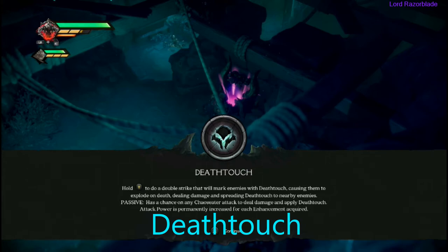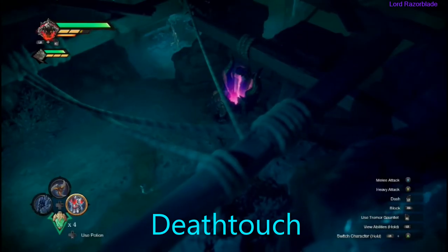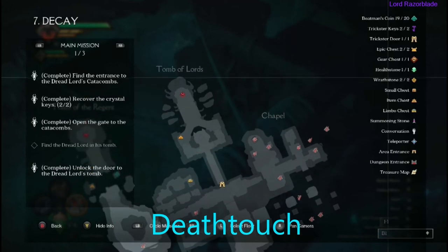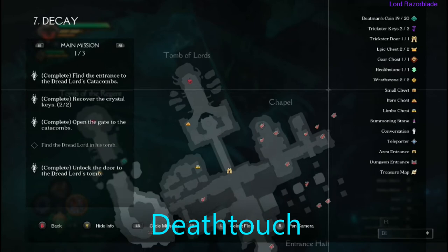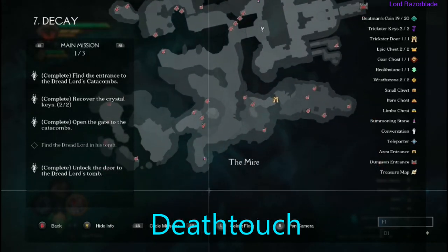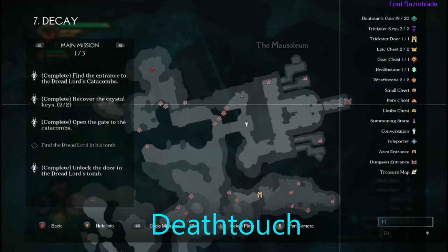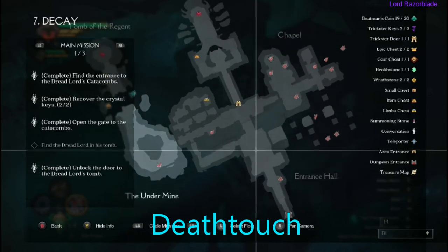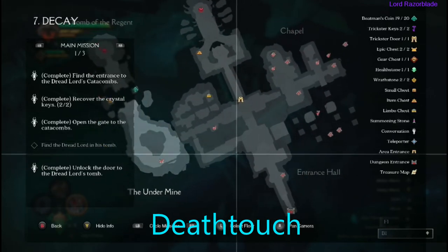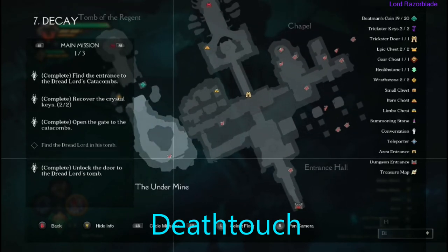The next one is Death Touch. We are on DK and I'll show you where it is on the map. It's in an epic chest — these usually are. To get this one it's a little bit of a trek. This is where you start out, and you'll be making your way up to the middle of the map going up some stairs in this dungeon. Once you spawn in the dungeon, follow the path all the way up to the right-hand side where you'll get an ability. Use that ability to make your way around the map, shatter a crystal, follow the path down, and hop down to the bottom right — that's where you'll get your next enhancement in this chest.